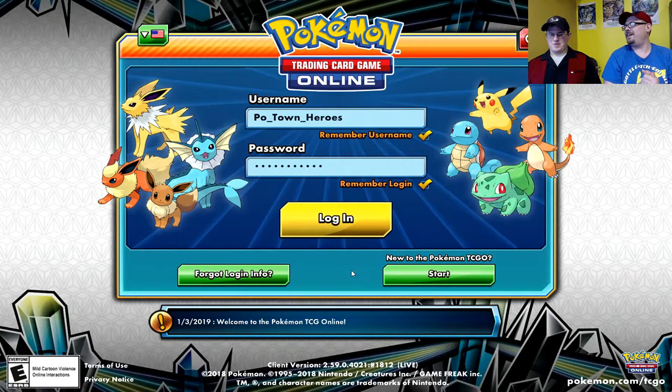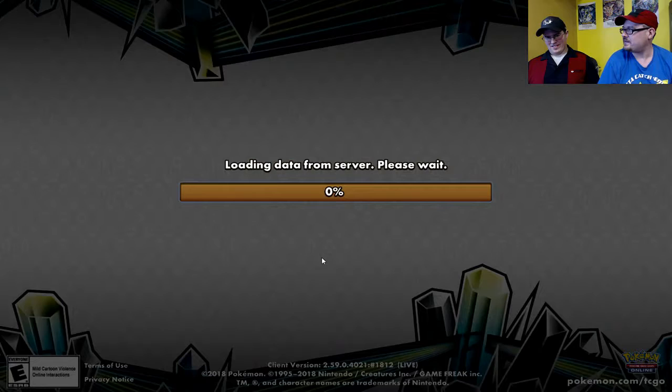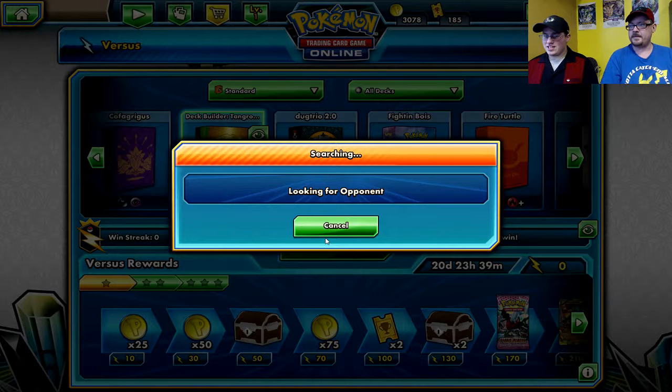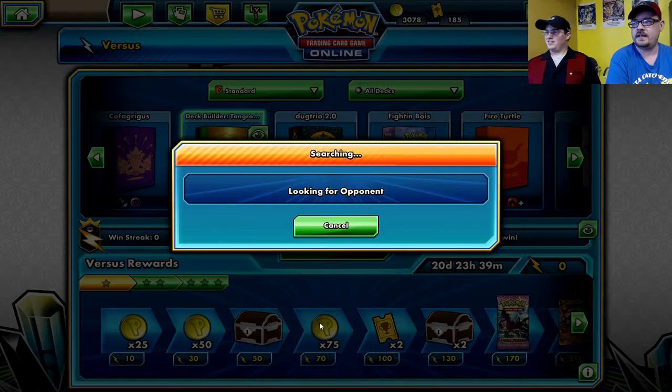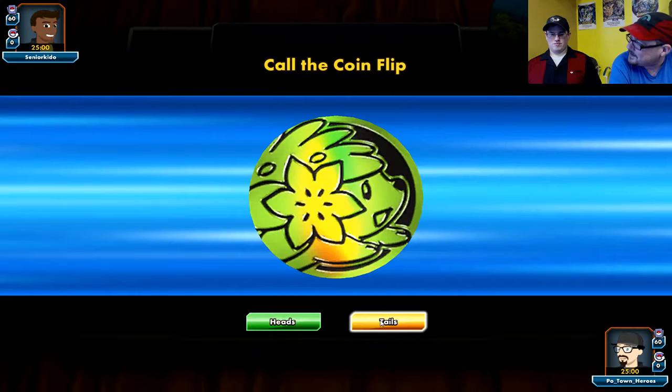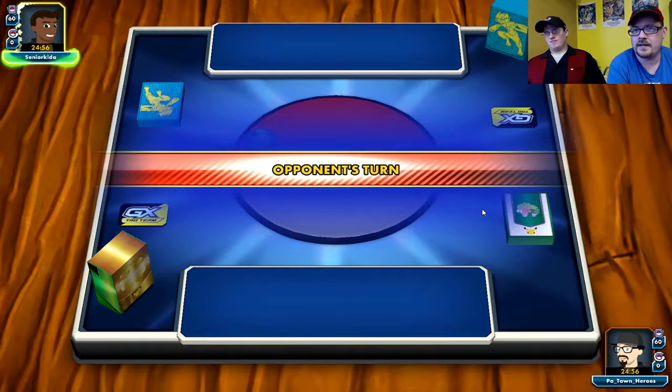Brief intermission while we get set back up into a game. Hopefully we should be okay - let's try this again. This time throughout the entire battle. If we get booted out again we're probably just going to call it. We were doing so good - we were going to knock out Vespiquen and turn it around.